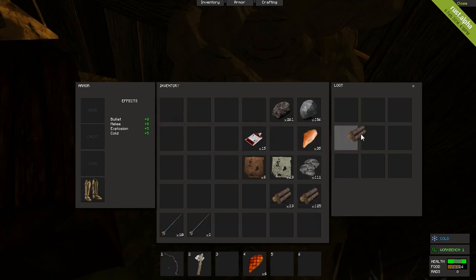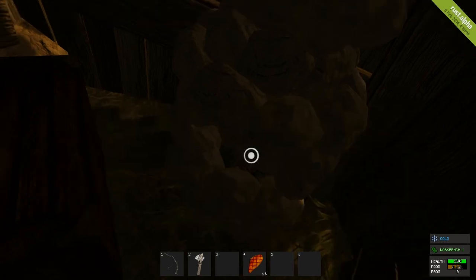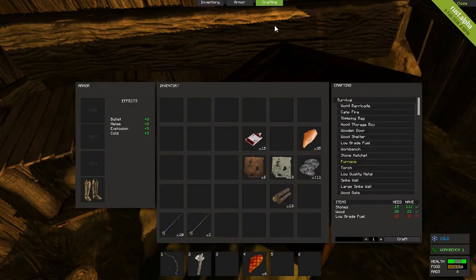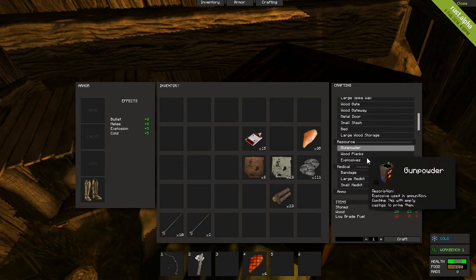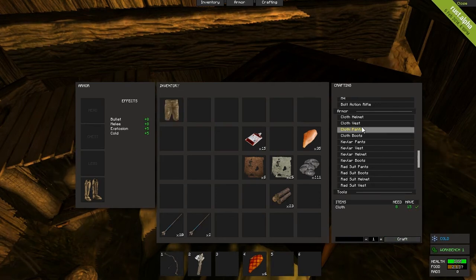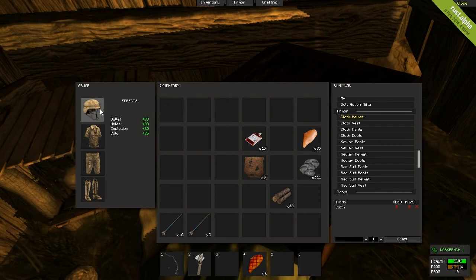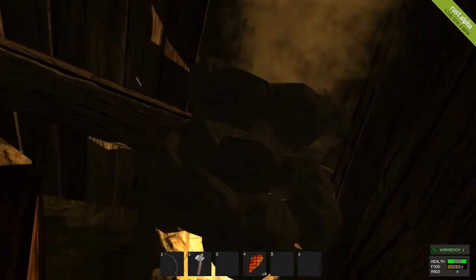We'll open it up, throw some fuel in, and split that up. We might need all of it. We're going to start smelting. We have some cloth left over so I'm going to craft some pants — he doesn't have any, which is unfortunate. We also have enough for a vest and a helmet. We've got all our cloth armor going. As you can see, the effects stack up — we now have 33 bullet resistance, 33 melee resistance, 20 explosion resistance, and 25 cold resistance.